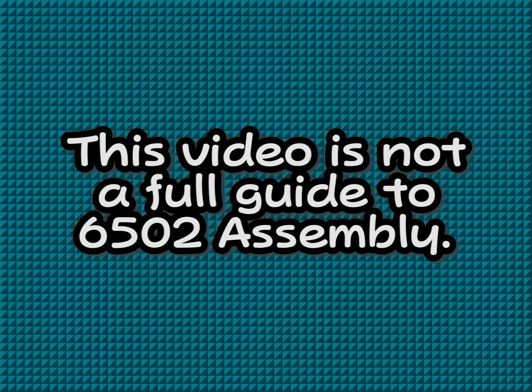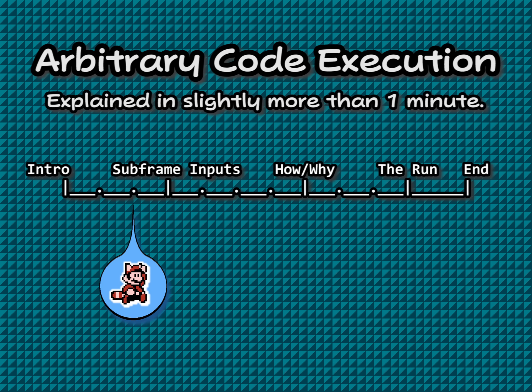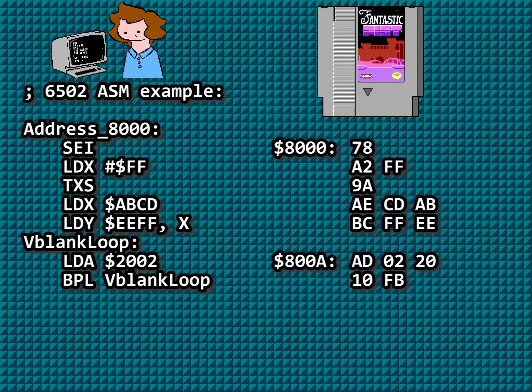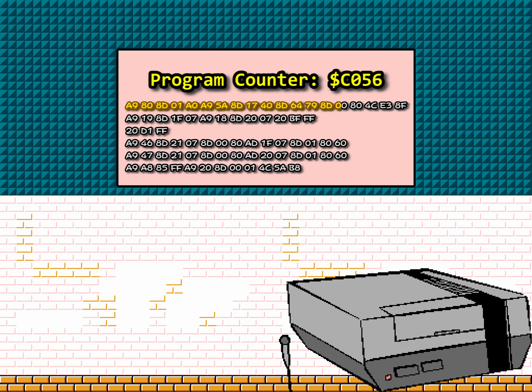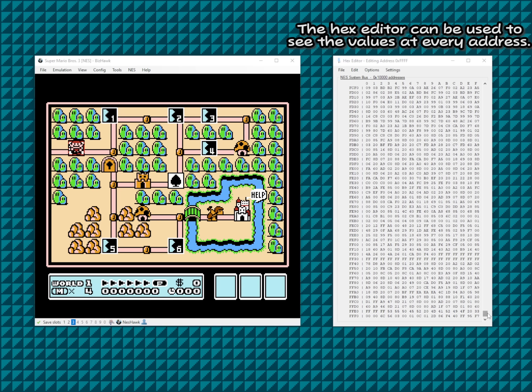This video is not a full guide to 6502 assembly, but I will attempt to explain everything so assembly knowledge is not fully required. Assembly code is assembled into machine code — it's just a series of bytes, processed one at a time. The program counter, or PC, determines which byte to process next. It's like a karaoke machine showing you what part of the lyrics to sing, except it's bytes for the processor. Typically the program counter points to ROM, between address hex-8000 and hex-FFFF, but RAM — from address 0 to address 7FF — is also just a series of bytes.